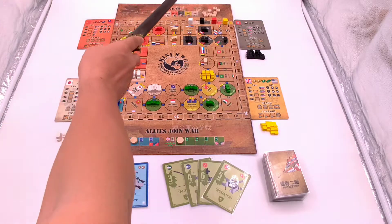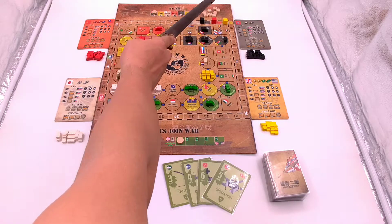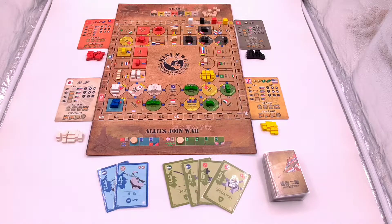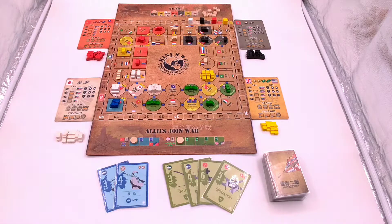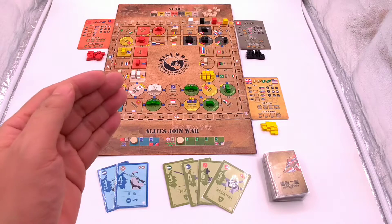Then put a damage marker aside the map and place the four cube victory point markers: white in seven, black in eight, red in nine, and yellow in ten. These represent Japan, Germany, Soviet Russia, and UK.